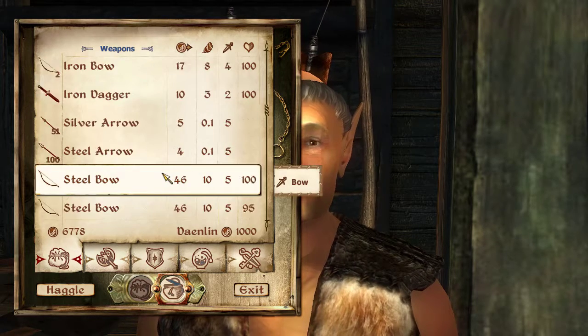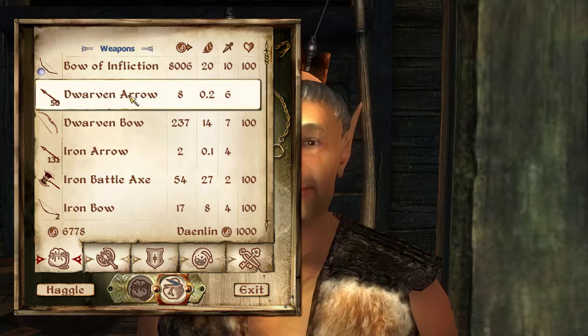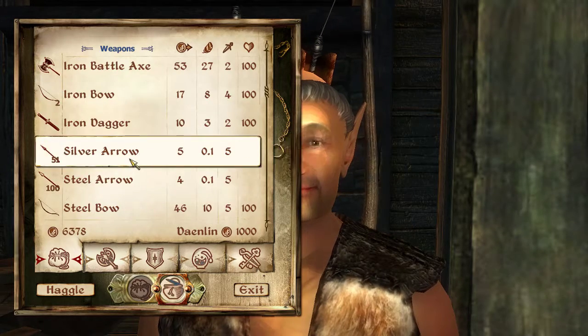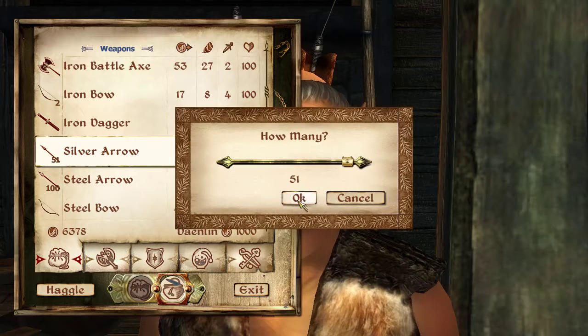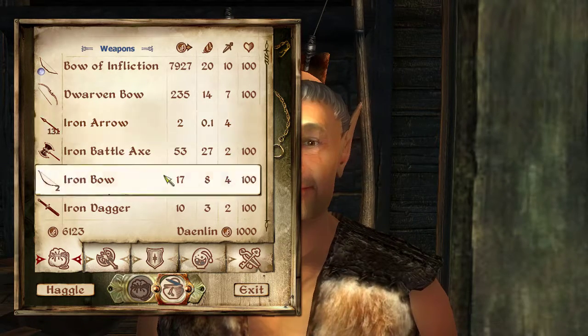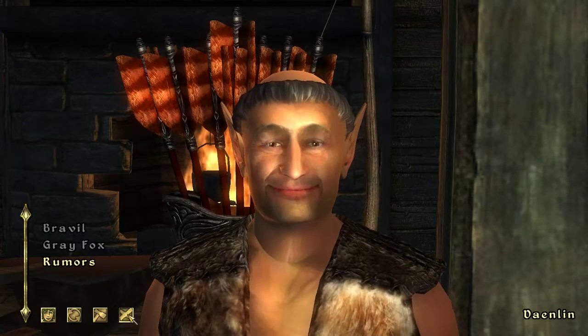So what have you got for arrows? You got fifty of them. You got fifty Dwarven arrows - I'll have them. And I'll have the fifty-one silver arrows as well. That's a good deal. Yeah it was. Thank you very much.